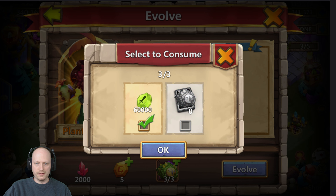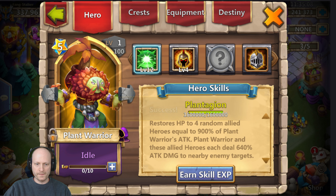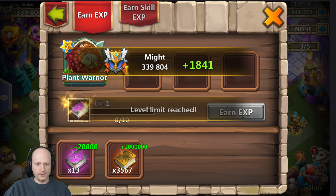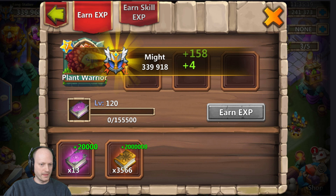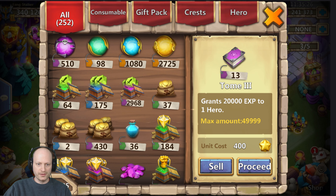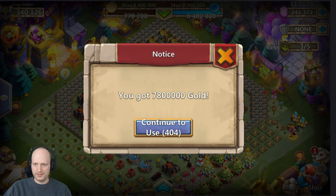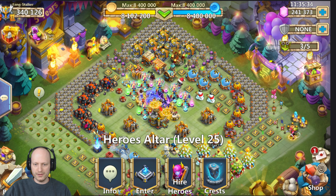Let's evolve him again — I think I've got plenty of shards. This is really cool guys, I can't wait to try this guy out. Looks like my might just went up a little bit — through 340,000 might, sweet!